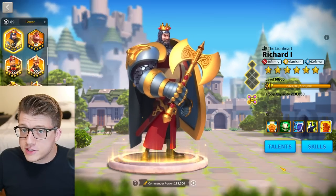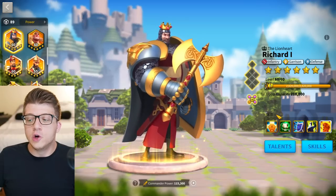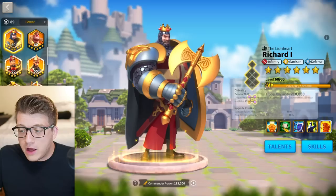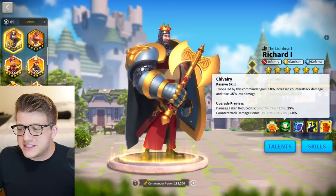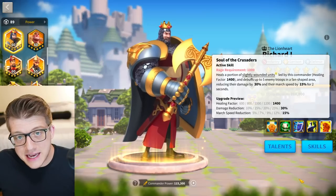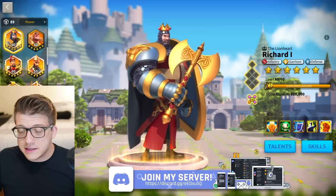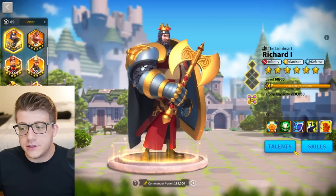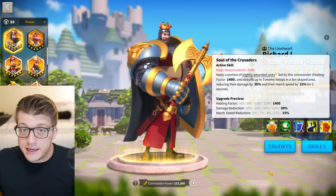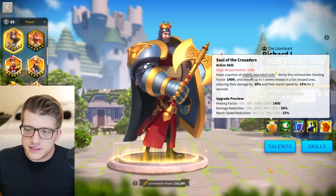We're going to start with honorable mentions. First is Richard — he's not a 5511 commander, although he performs really well. What I'd recommend for most players is 5111: just completely ignore all of his skills except for the active skill. The reason is that Richard is not great in PvP in the late game — he ages very poorly in Rise of Kingdoms.